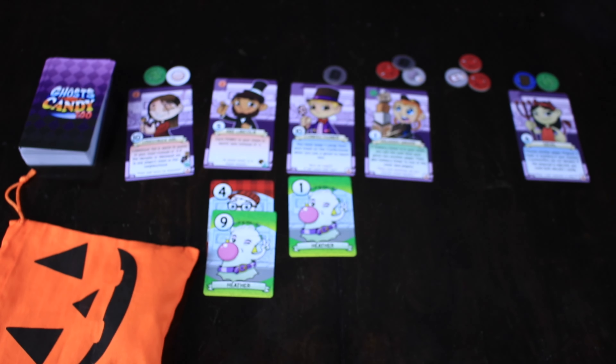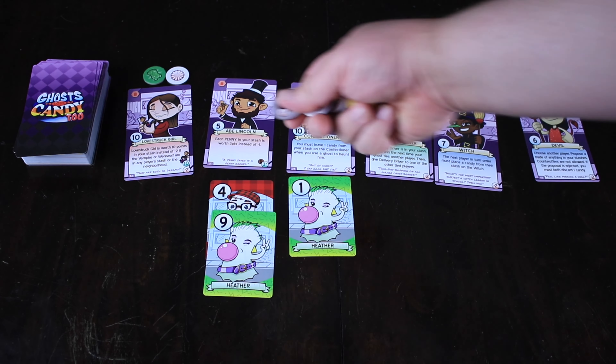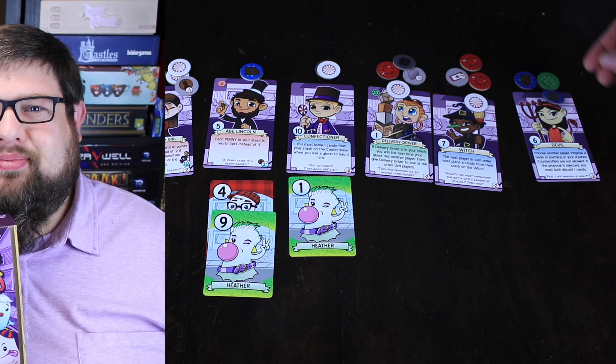Whenever a kid is taken from the lineup, they're replaced. Between each round, more candy is placed out — each kid gets one additional candy every round, or a negative item. I really liked the tug-and-pull of wanting certain candies but also wanting certain kid abilities. All the kids had different abilities, and sometimes you want to use an ability but the kid doesn't give you the candy you want, or they have a negative candy but you really want to use that ability.